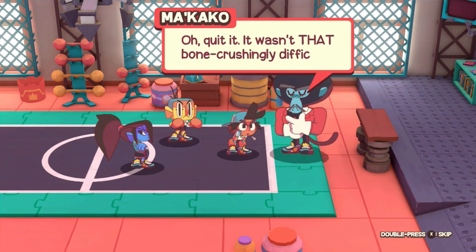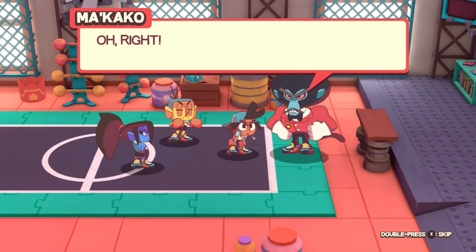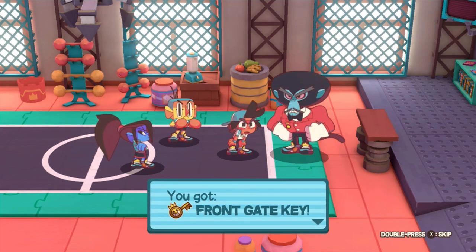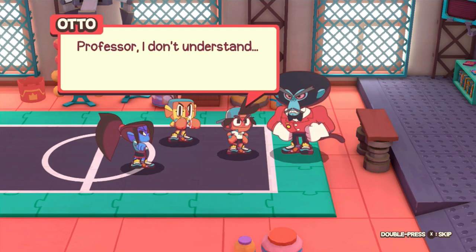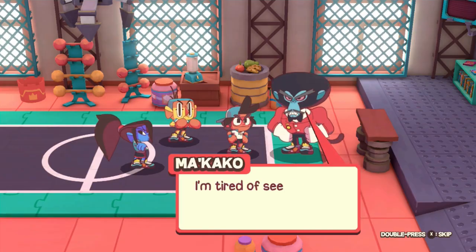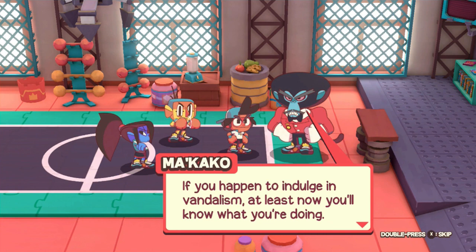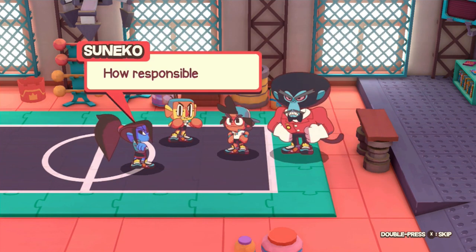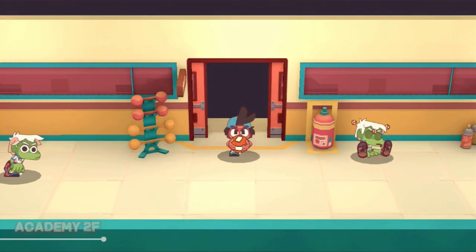That was pretty acceptable, Otto. It wasn't that bone-crushingly difficult. Why were we doing all this again? The key to the front gate. Oh right, here take it. You got front gate key. Alright, we got the key. Professor, I don't understand — weren't you tired of people wrecking all the cars in the lot? I'm tired of seeing people do such a poor job of wrecking cars. If you happen to indulge in vandalism, at least now you'll know what you're doing. So those are like mini-games — we've now unlocked two mini-games, one from you and one from Professor Cat. There might be one more with the other professor.